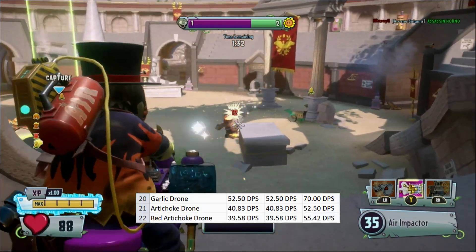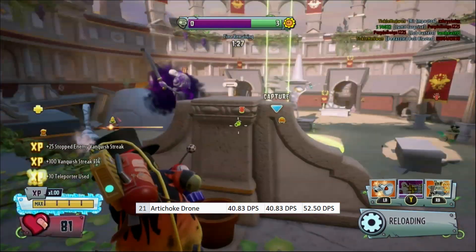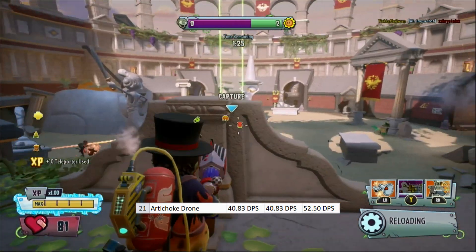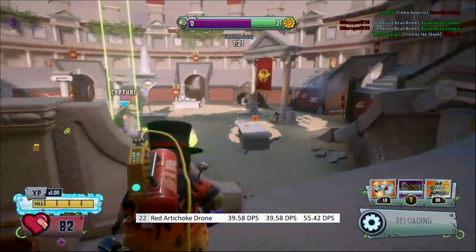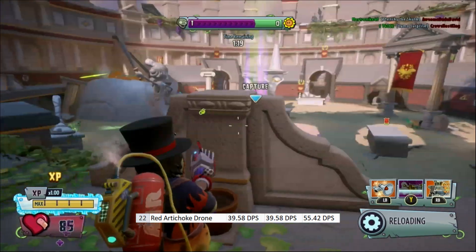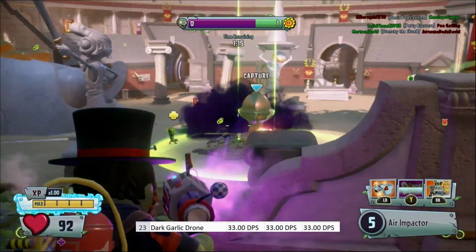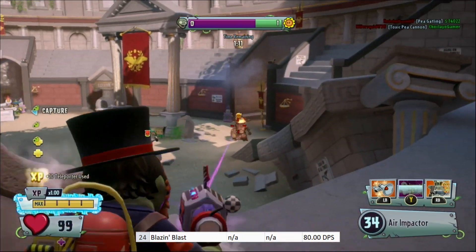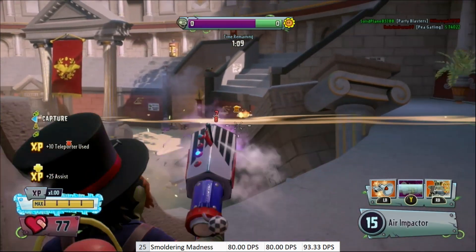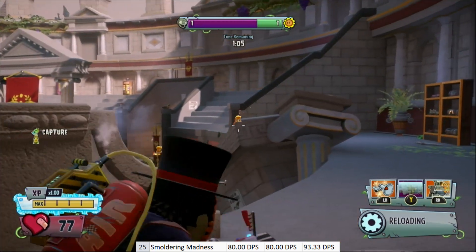Both Artichoke Drones have lower DPSes. Artichoke has a long DPS of 40.83, and a close DPS of 52.5. Red has a long DPS of 39.58, and a close DPS of 55.42. Dark Gallic also has a significantly lower DPS, with 33 at all ranges, and 18 on Splash. Blazing Blast has a decent DPS at 80 at close range. Smoldering Madness has a long and medium DPS of 80, and a close range DPS of 93.33.